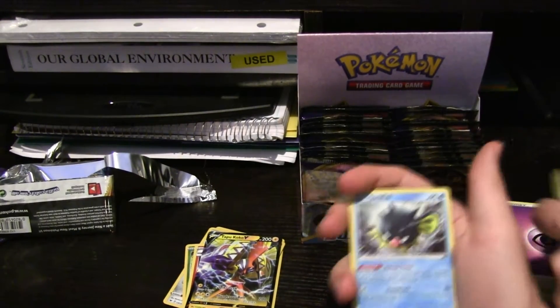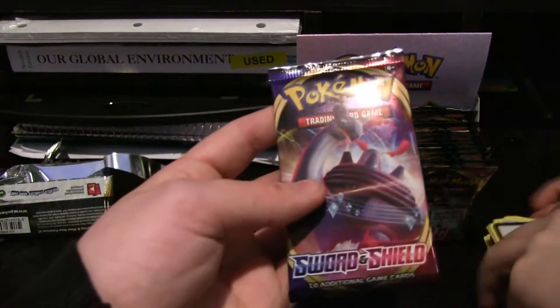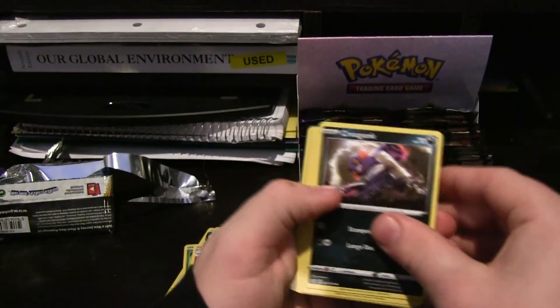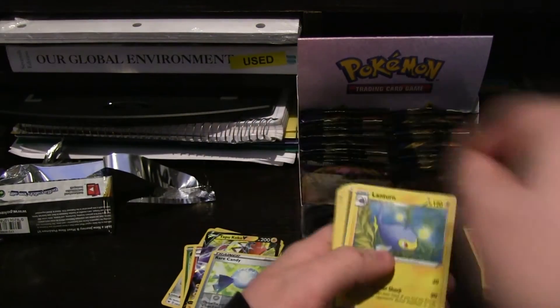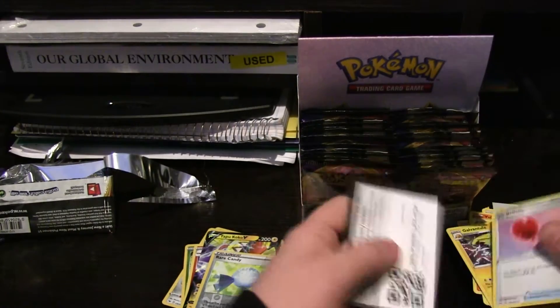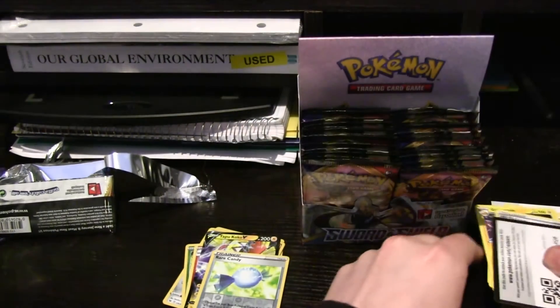But that is a Full Art — that's kinda cool, Full Art Tapu Koko. Then Energy, Double Wooloo again, Quillfish again, and there's a code for you guys. So we got a Gigantamax Lapras pack. Alright, what did we get? Pretty decent looking — Cro-Gunk, Silicobra again, another Mincino, Vulpix, Rare Candy Hollow, Lantern, Energy, Quick Ball, Galvantula, Air Balloon, and a code.